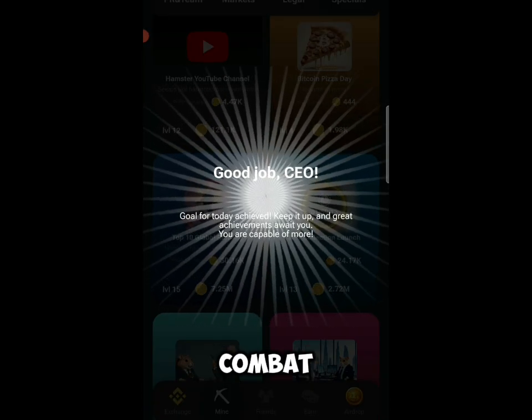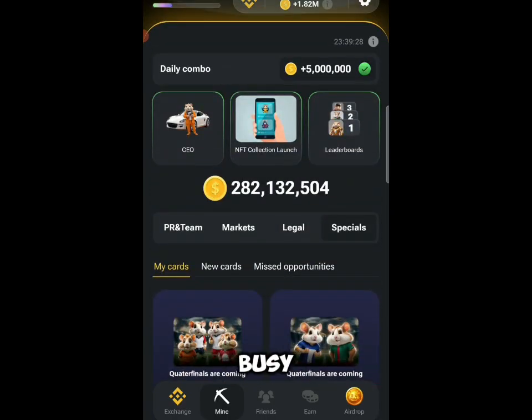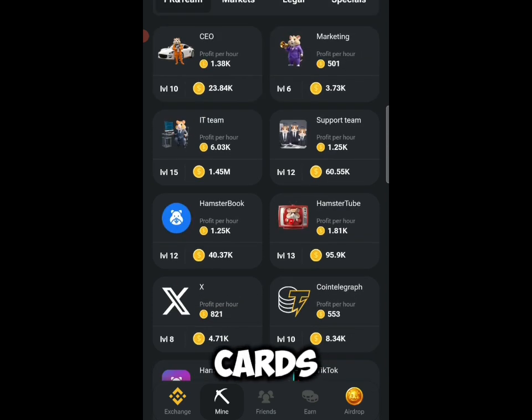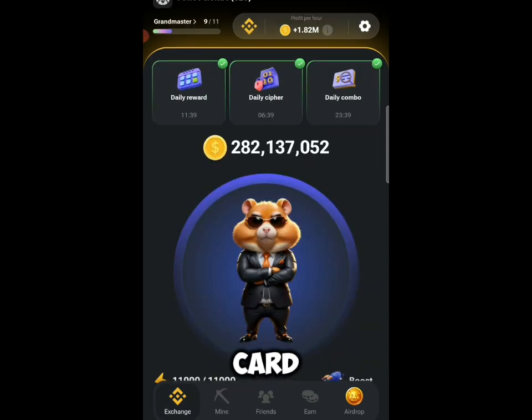Don't miss out on Hamster Combat. There are some basic things you need to do daily to earn: buying cards, buying the right cards, increasing your birth power, and increasing your balance to get to the next level. If you want me to make a video on how to increase your Hamster stats, the right cards to buy, and how to increase your balance and profit per hour, comment below and I'll make that video.